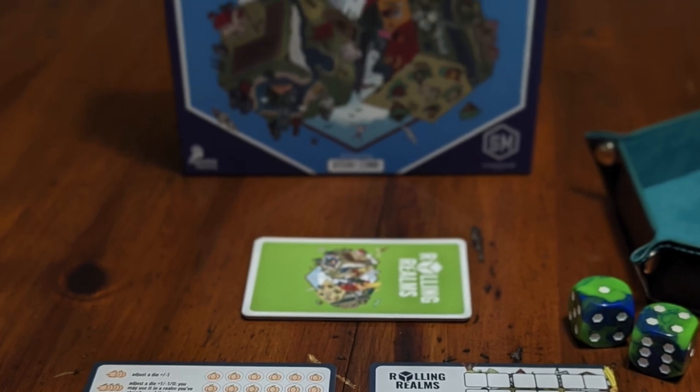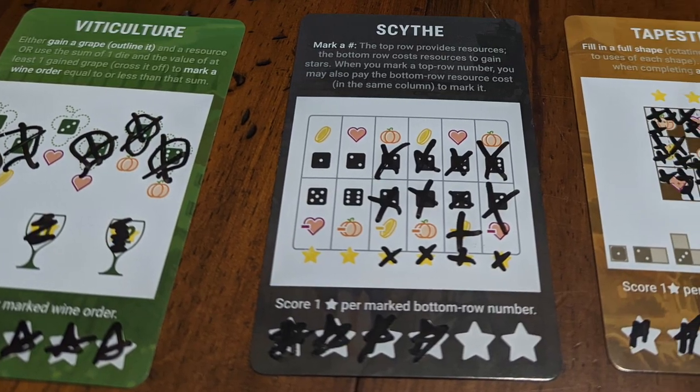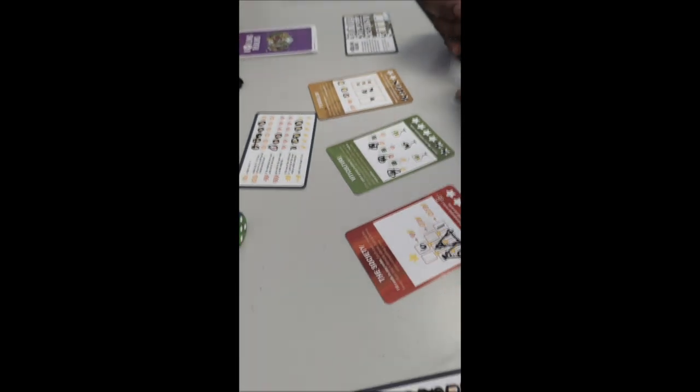Then I played Rolling Realms — one of the few games I played at two players. It's a Stonemaier game that was originally a print-and-play during the pandemic but got a full printing. The player cards correspond to other Stonemaier games. There are nine rounds, each played with three different cards — like Viticulture — and you roll big chunky dice. You use the numbers on two specific cards to gain resources, but you can't use both dice on the same card unless you have certain hearts or points to manipulate that.